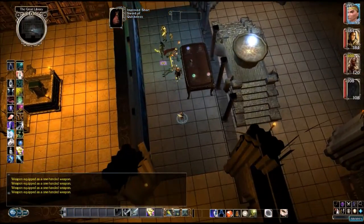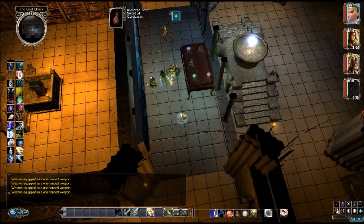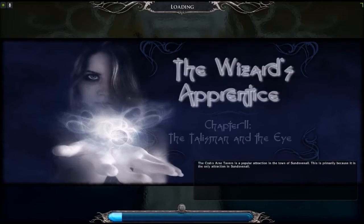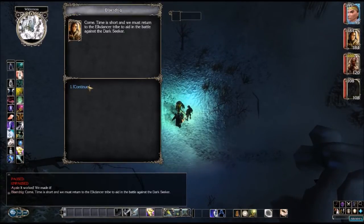I think it's time to teleport. That was a nice battle. I wonder why one of the enemies was away from his other three partners — it seemed odd. It worked, we made it. Come — time is short. You must return to the Elk Dancer tribe to aid in the battle against the Darkseeker.